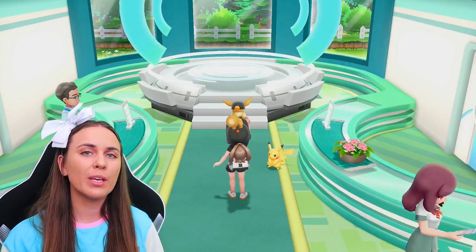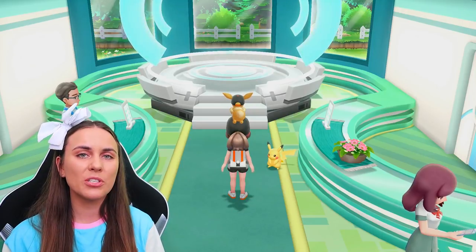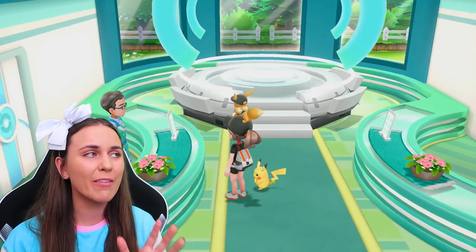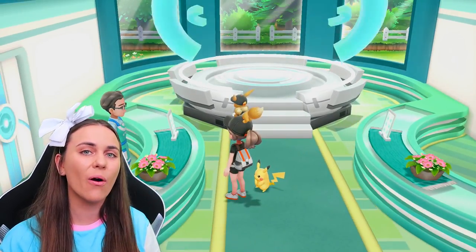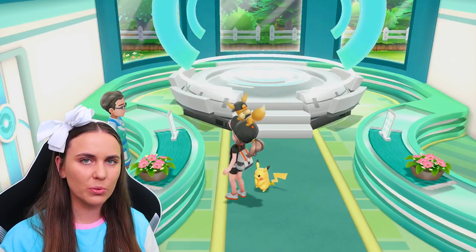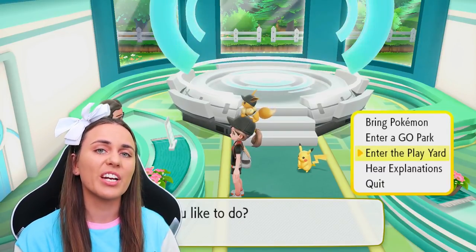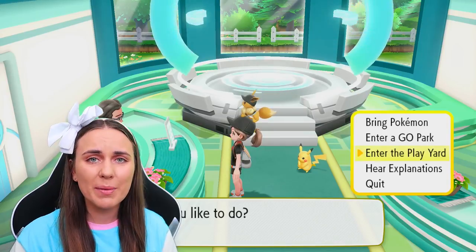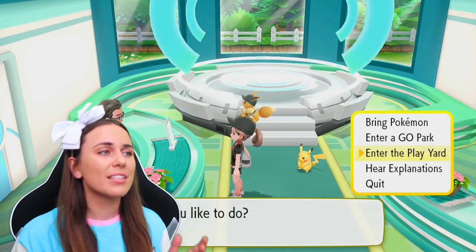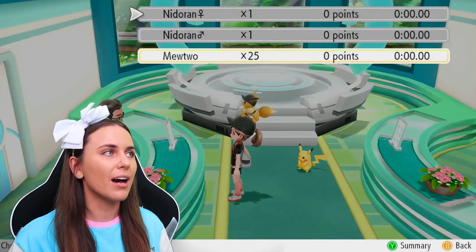Another thing you can do in the park: if you have 25 of one species of Pokemon in one of your parks, you can play a special mini game. I haven't played that yet so I'm going to get into that now. I've just transferred across 25 Mewtwos — these were all ones I would have transferred or traded away anyway, so I might as well bring them into Let's Go. Let's try out this mini game and enter the Play Yard.